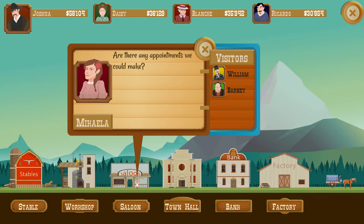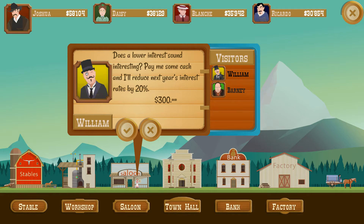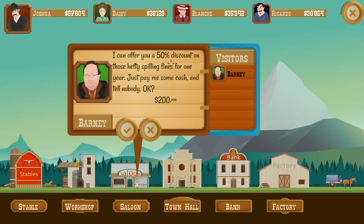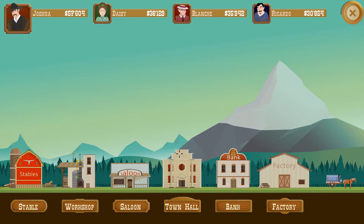We can also go into the salon — or the bar if you will — and do some underhanded things. For example, we can talk to the banker William here, bribe him with 300 bucks, and our interest rate will be reduced by 20 percent on our oil expedition. We can even bribe the mayor and get a 50 percent discount in case we spill any oil during excavation.